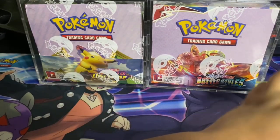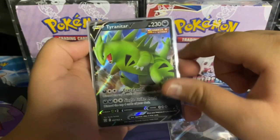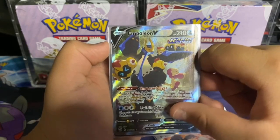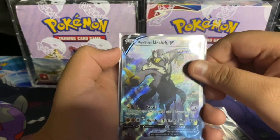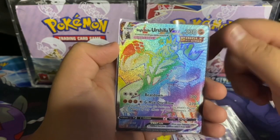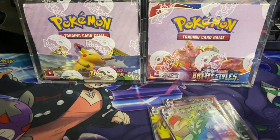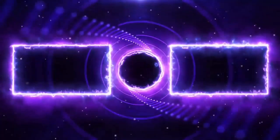Recap time! We got a Necrozma V, Tyranitar V single strike, a Bruno full art trainer single strike, an Empoleon V rapid strike full art alternative art, Tapu Koko VMax, Rapid Strike Urshifu V alternative art, Rapid Strike Urshifu VMax, and a Urshifu VMax single strike! If you haven't already, be sure to like and subscribe — every single like and subscribe counts towards YouTube recommendations, so you guys should do it, why not! We'll see you guys next time on another adventure on Route 101!